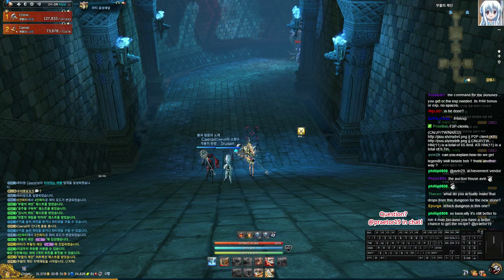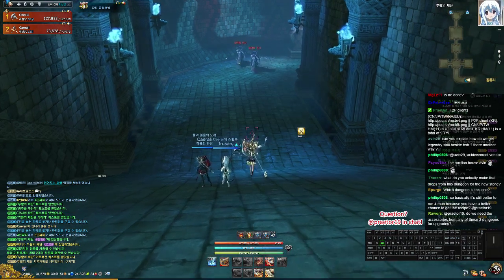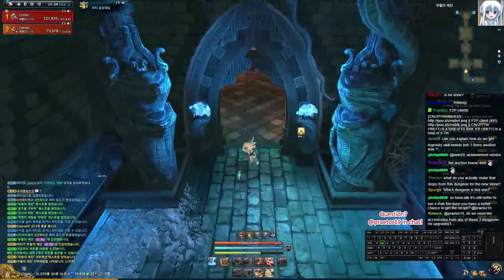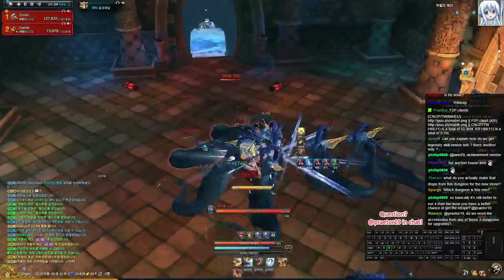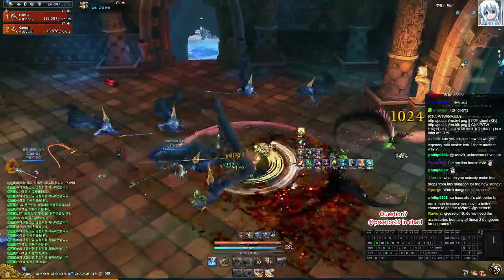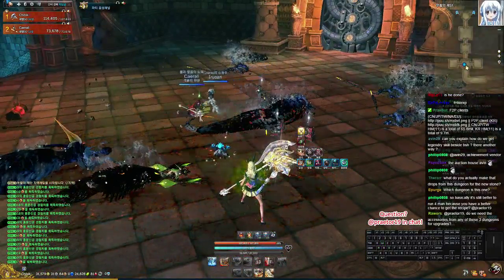It is basically better to run four-man to reduce the loot table by one item, giving you more chance to get the recipe. In this opener you don't need to skip mobs — you want to gather them all. Have one person go in to gather them all so they don't split up into random places.